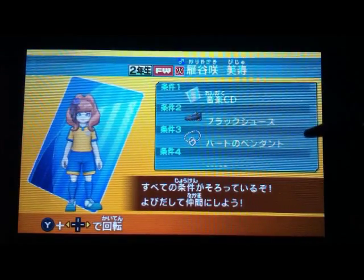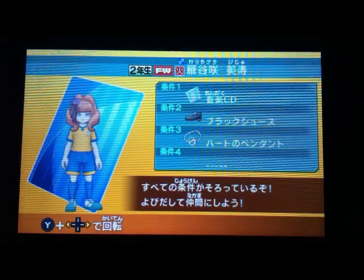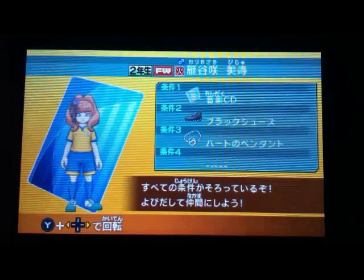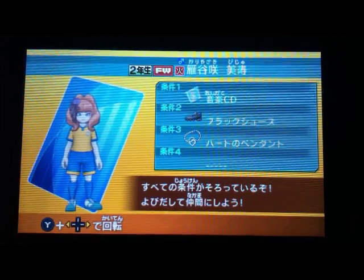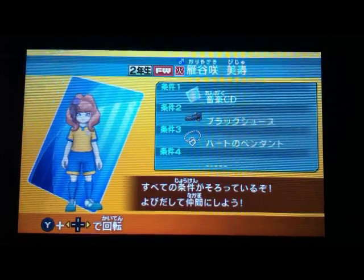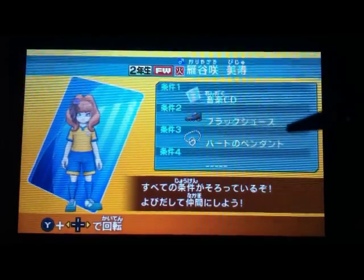The black shoes — you can get them if you go to Raimon, the soccer building. If you talk to Mako, she will appear after Chapter 6. If you face the Black Knights, there is a chance you can get the black shoes.